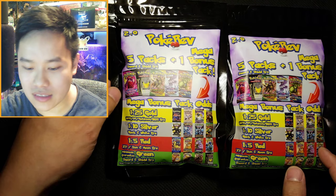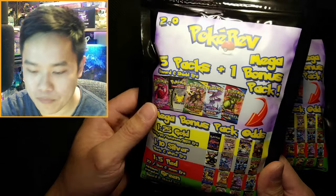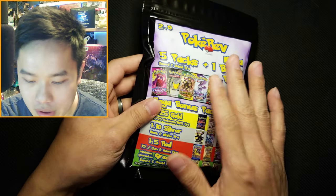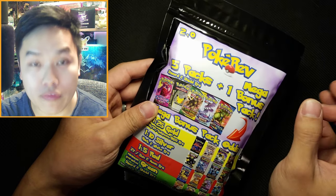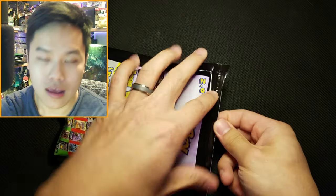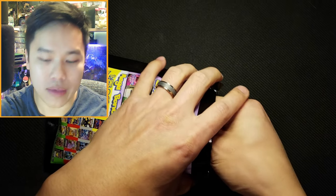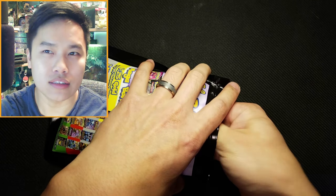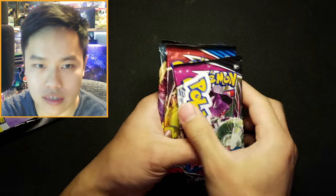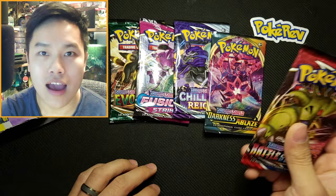Here are the Pokérev packs, guys. If you haven't heard of Pokérev, definitely check out his channel on YouTube and hit up his Instagram and Twitter. Because these are pretty big packs, I'm just gonna keep one on the screen for now. We're gonna open both of them to see what we get. We pull this nice tab and then I'll reveal what's inside after we open the five base packs. We get this cool Pokérev sticker and five packs — Evolving Skies, Darkness Ablaze, Chilling Reign, Battle Styles, and Fusion Strike.